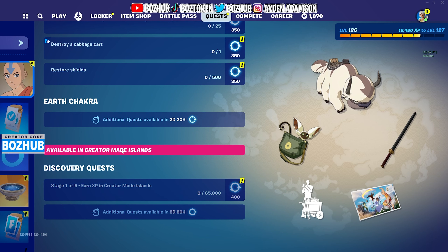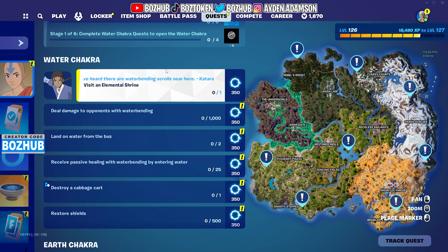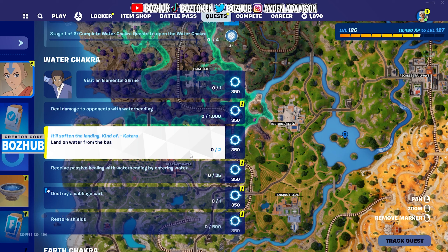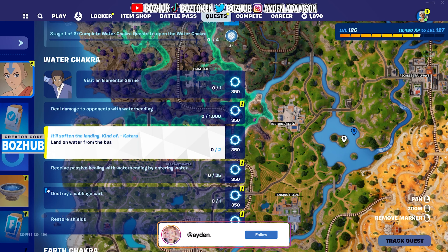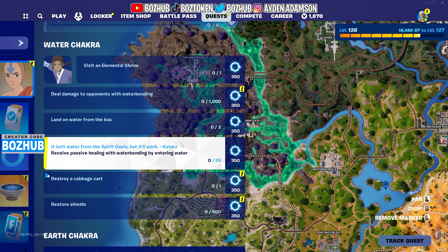If you want to maximize how much you can complete in the pass today, make sure you do the Creative quests first because they're actually way easier — but that said, the regular ones aren't really hard either. The first quest is to visit an elemental shrine, and there are locations around the map you just need to stop by. I recommend going to the one in the middle, because another quest is to land on water from the bus. Jump out, land there, visit the shrine, then stay in the water for 25 seconds and you'll complete those quests.